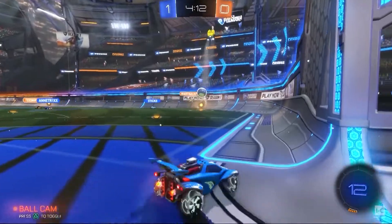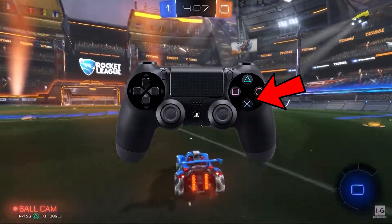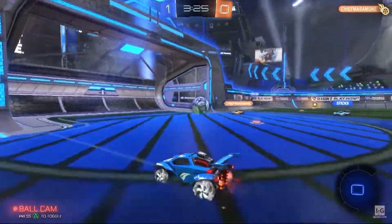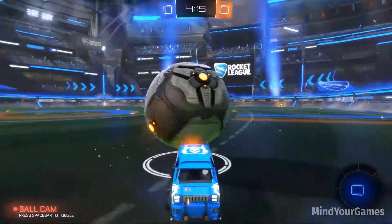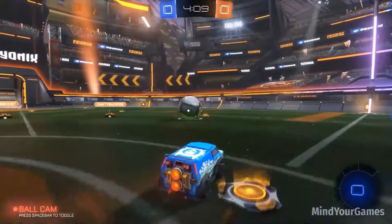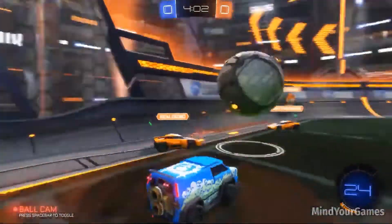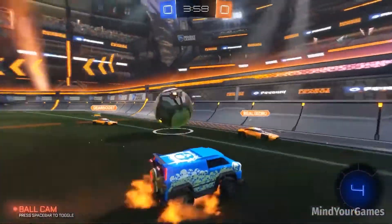For example, with default controls, boosting and jumping are mapped to the circle and X buttons on a PlayStation 4 controller, or the A and B buttons on an Xbox controller. This means you must use your thumb to input either command, which may give you slightly less precision than if these actions were mapped to the left and right bumpers. Experiment with controls on your own — it ultimately boils down to what you're comfortable using.